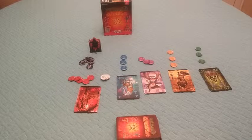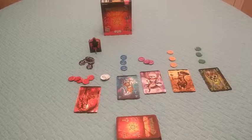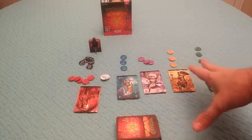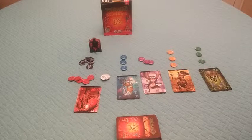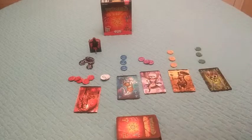Alright everyone, today we're taking a look at the game Wizard Extreme — also called Zing, or whatever one of the many names the game is called. It's a trick-taking game, kind of like spades. And if you haven't played spades, it's like hearts in reverse, sort of.